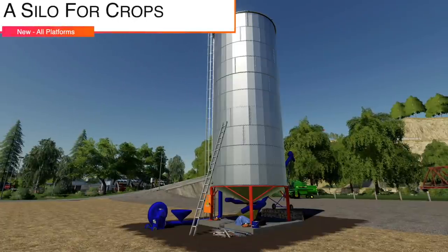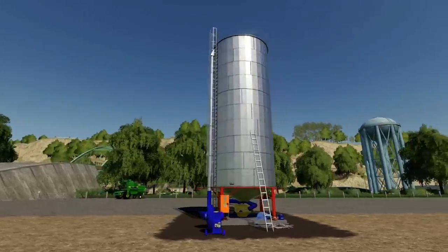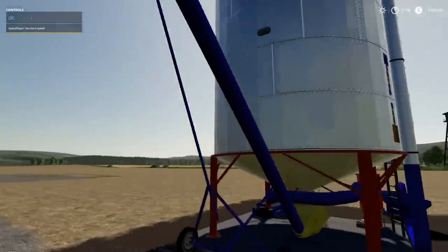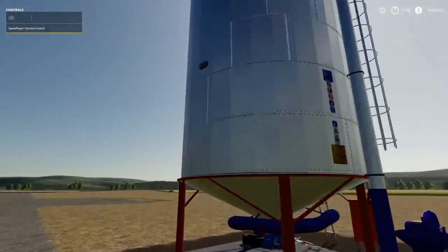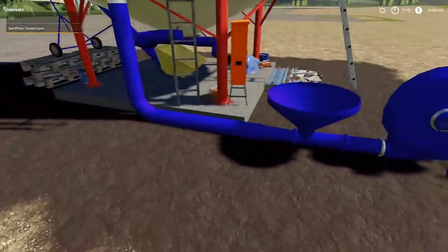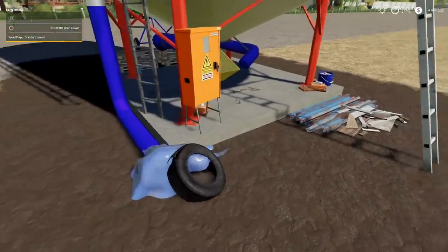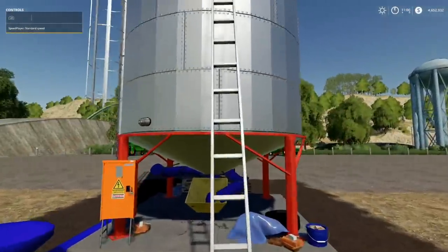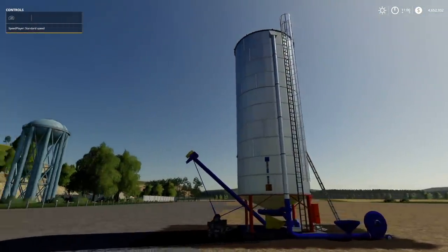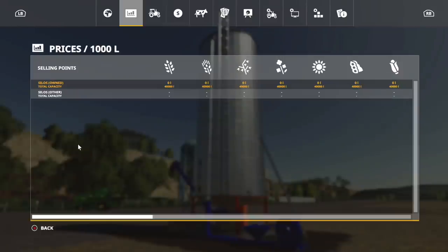Next, new mod for all platforms, we have a Silo for Crops. This is a silo for your basic crops. Daily cost: $10 per day. Price: $25,000. Compatible with the Seasons mod and has lights and animations. You can show or hide the discharge pipe, and you dump your crop on the ground near it. The downside: it's only 40,000 liters and it will only do your standard crops — the standard seven: wheat, barley, oats, canola, sunflower, soybeans, and corn.